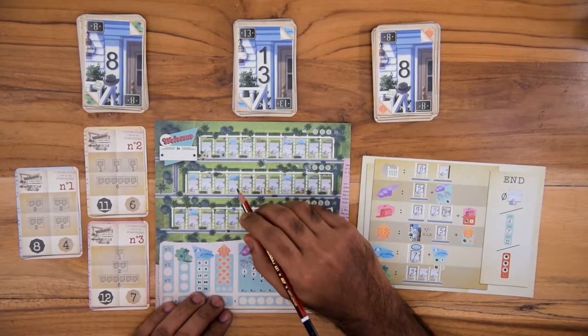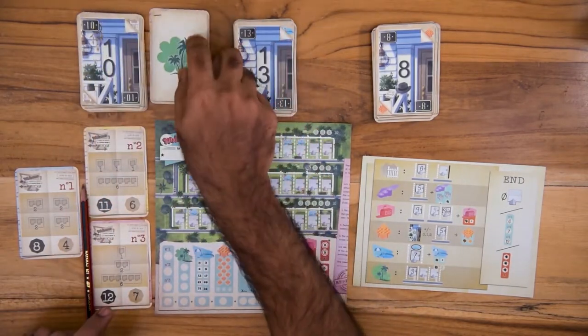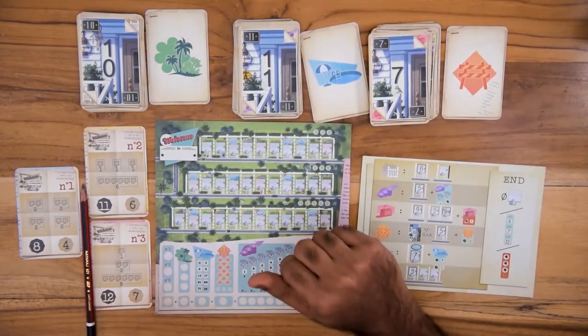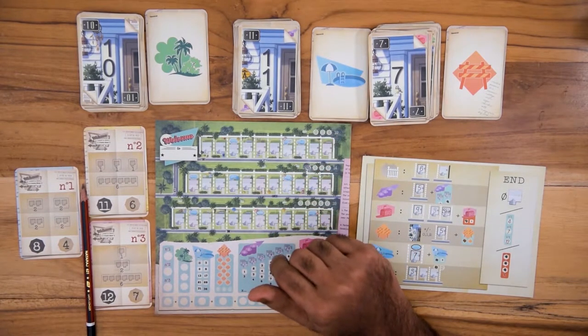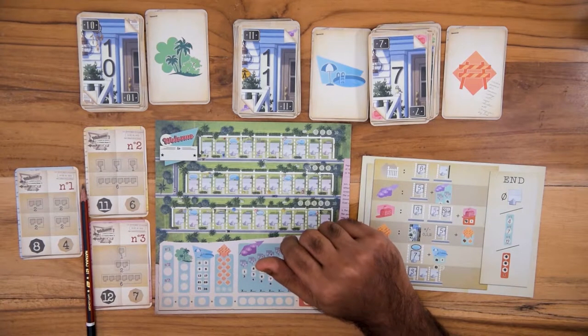At the beginning of a turn, you flip the top card from each construction stack and place them next to it with the effect side up. Each player chooses one of the three combinations — a house number and a corresponding effect. The players' turns are simultaneous and multiple players can choose the same combination.